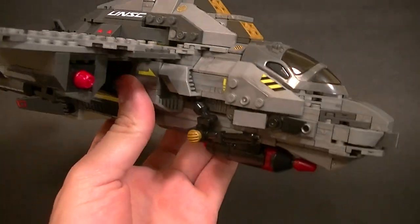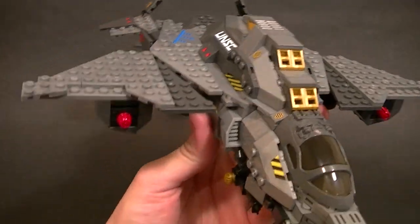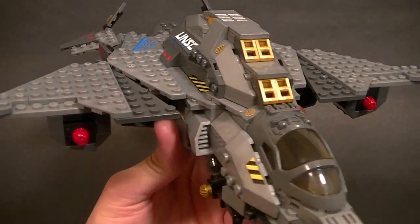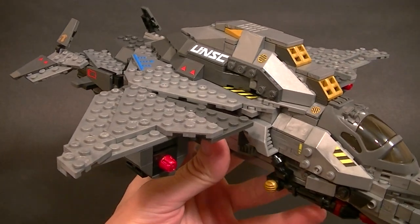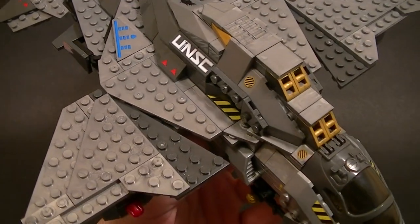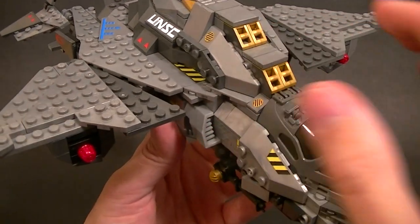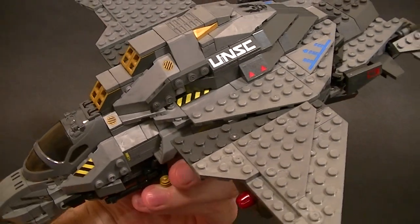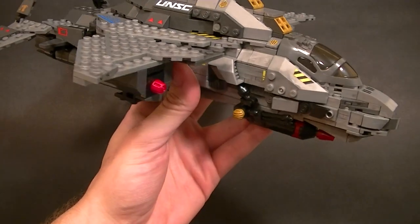We have a nice variety of colors in the bricks, and they are metallic — the grays are not just gray, they have a metallic paint or swirl to them, same with the dark grays, and we even have some gold in there. It's a really nice, appealing piece all the way around. There are lots of stickers to put on to keep it looking finished — very nicely done.